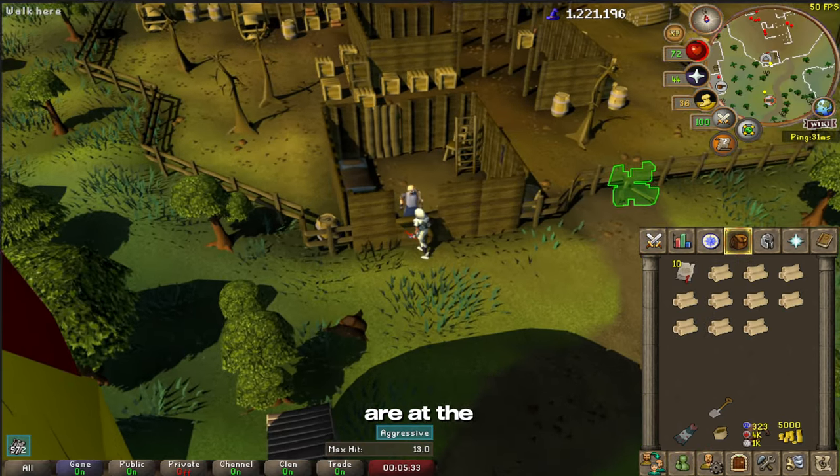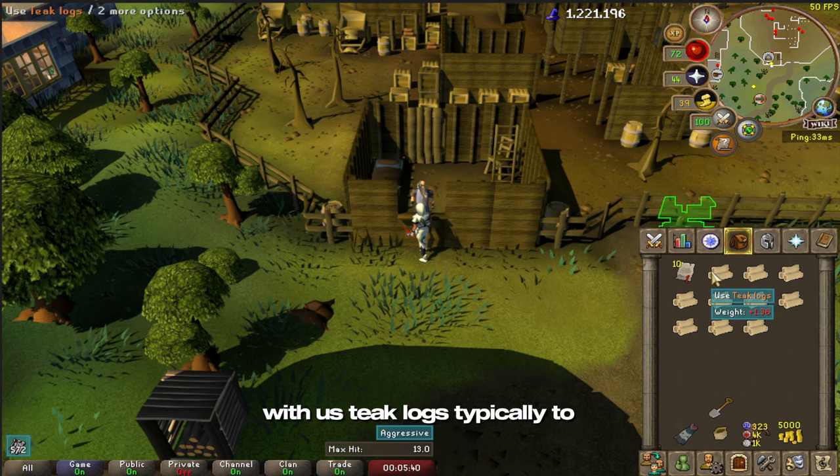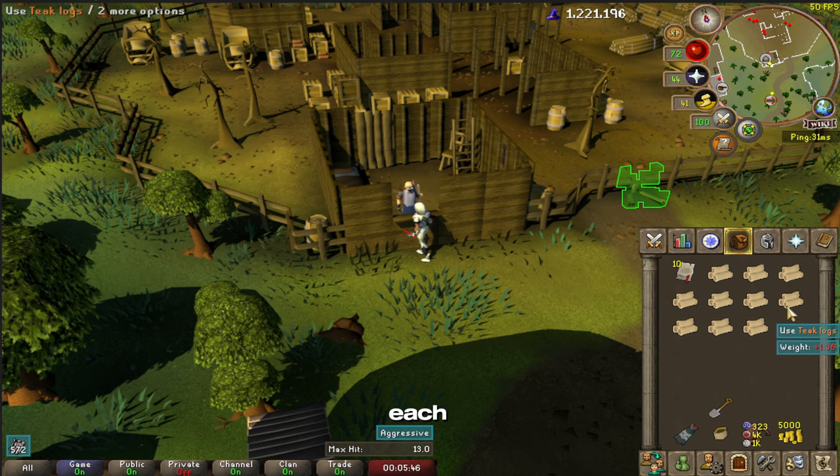Here we are at the sawmill operator. We have 10 sawmill vouchers and we also brought 10 teak logs with us. Teak logs typically cost about 500 each to create planks with. Instead of getting just 10 back, we should get 20.